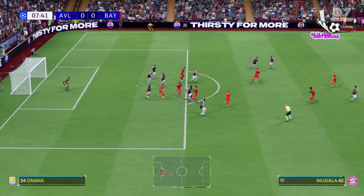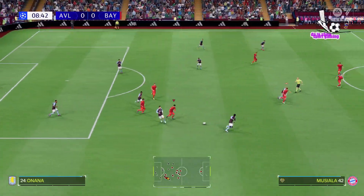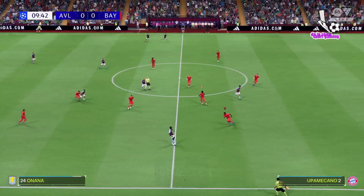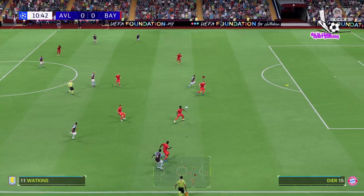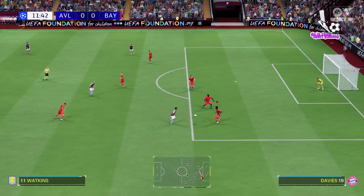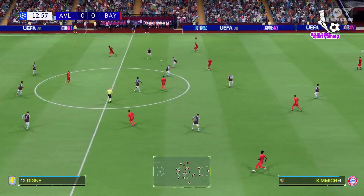Kaya, untidy in possession there. This is the home side's team today. It's a 4-5-1, but it will morph into a 4-2-3-1. The single centre-forward will be supported by the number 10, and you'd expect them to rotate and swap positions just to try and drag defenders out. The wide midfielders will offer a threat in behind.